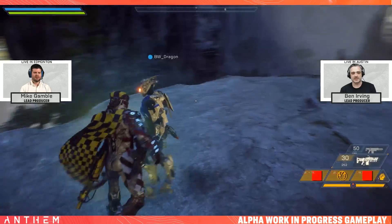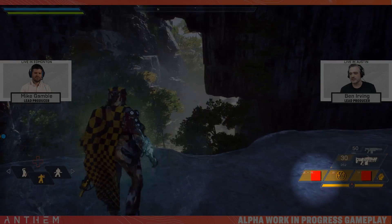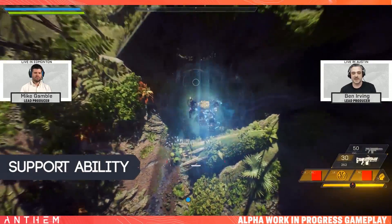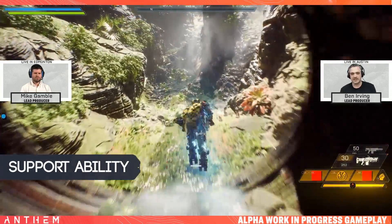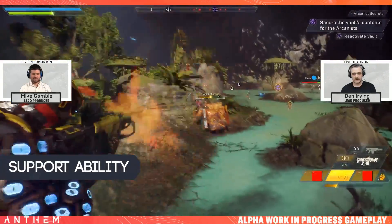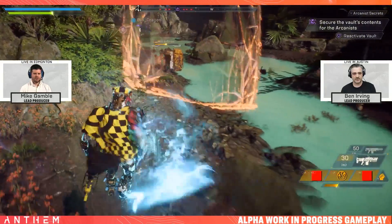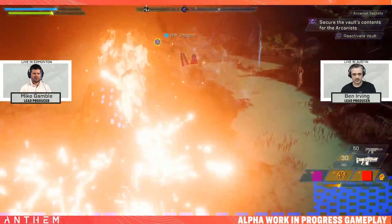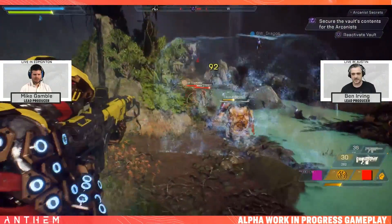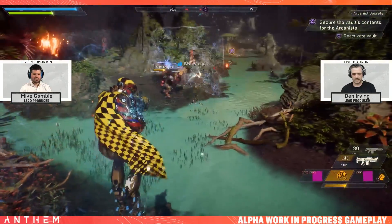The next thing I want to highlight is the third ability slot. Most gameplay we've seen has had two abilities in the bottom right, but this time it's three. We now know that there are three abilities each javelin will be able to use, with the third slot being predominantly support-based. Your first ability will be bound to your left bumper, the second to your right, and the third support ability uses both at the same time. Mike's Storm javelin had the wind wall ability equipped, whilst Ben was running the target beacon on his Interceptor. Mike was also running the lightning strike ability and the ball lightning.